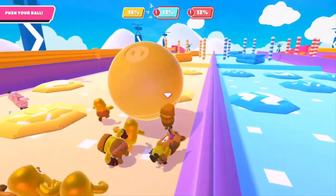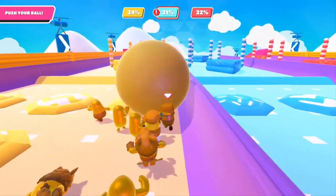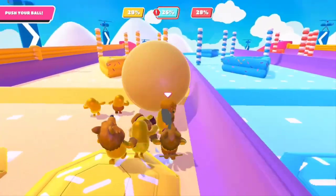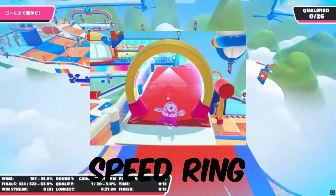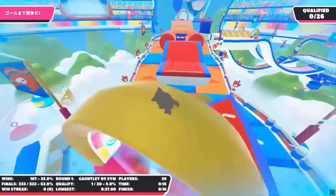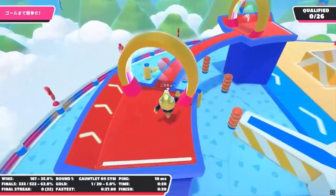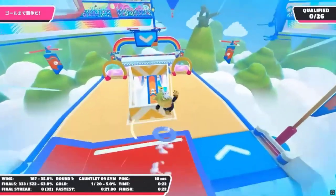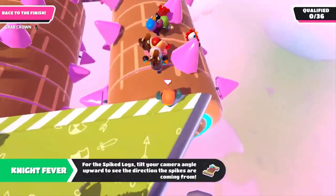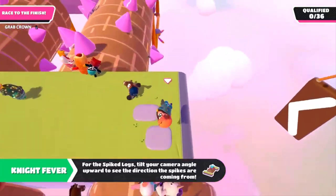Speed Bumps are short, colorful bumps with patterns drawn on them. They are found in the ground and slow player movement. Speed Rings are golden gateway-looking rings, many of which are attached to the ground. They provide players who walk through them with a temporary speed boost.